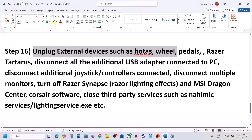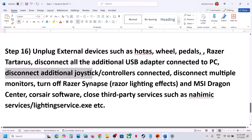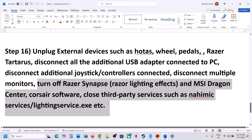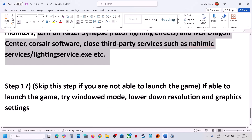The next step is to unplug all external devices you are not using — HOTAS wheels, pedals, any USB adapters. Also disconnect additional controllers and USB dongles. Disconnect multiple monitors and try launching the game on a single monitor. Also close any third-party applications or software that are running, then launch the game.